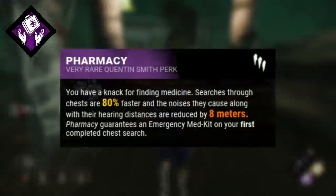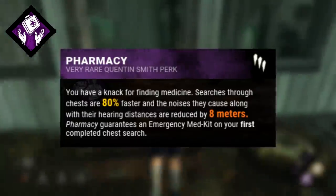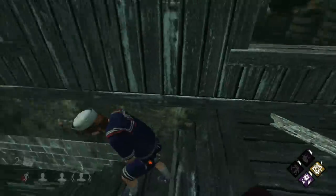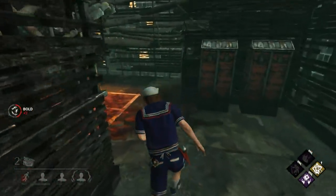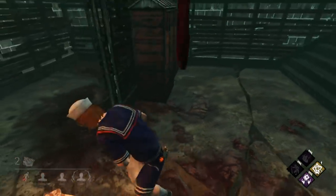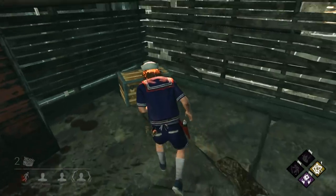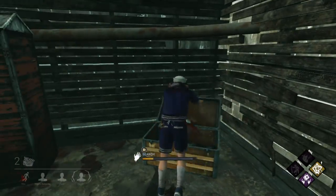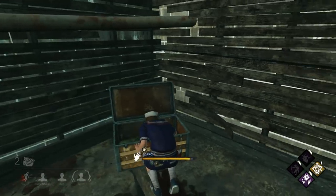After that, we have Pharmacy, which a few patches ago some people might have laughed at, but actually after patch 3.3 it's a lot better than it used to be, because they've increased the self-heal rate of the emergency medkit — the green medkit. And now by far this is one of the fastest self-heals that you can get in the game. Pharmacy itself also speeds up the rate that you search through a chest. So overall this is a pretty fast and efficient heal.